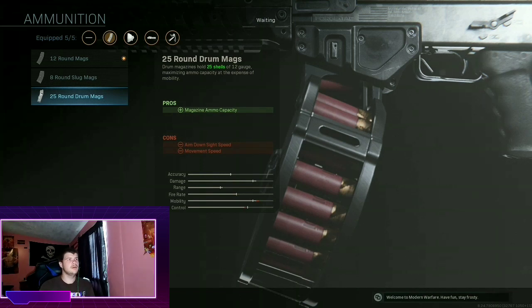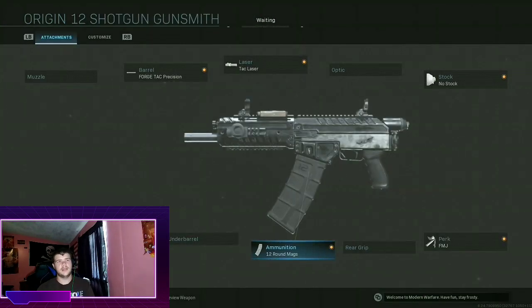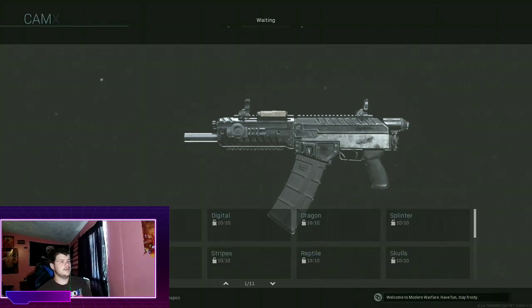The 25-round magazine just makes you super slow and you can't move fast. The 12-round is pretty good. If you don't want that, you can take it off and go with another attachment to help you aim a little better — it's totally up to you.